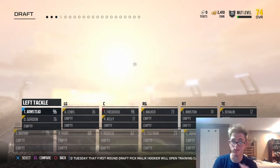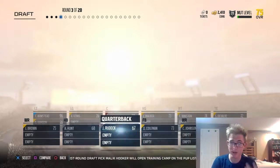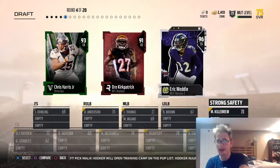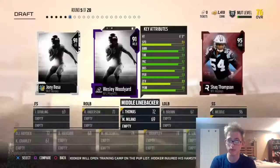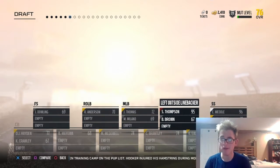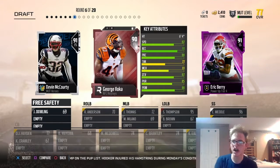We got really good offensive linemen for these first two rounds — we've got a 98, a 96, and here we're getting a 97 overall. So right now we're getting a very good team. And here we're going to get a 96 overall Eric Weddle, so we've had all 95s or better for these first five rounds. There we get Shaq Thompson — a Replays version of him. I'm hoping the team works out pretty well.